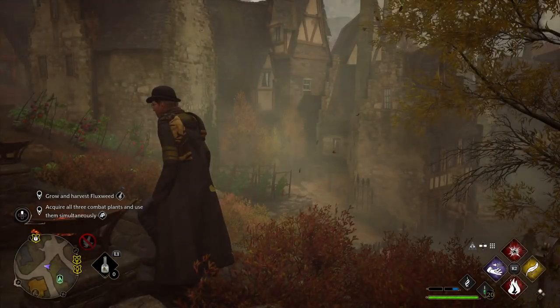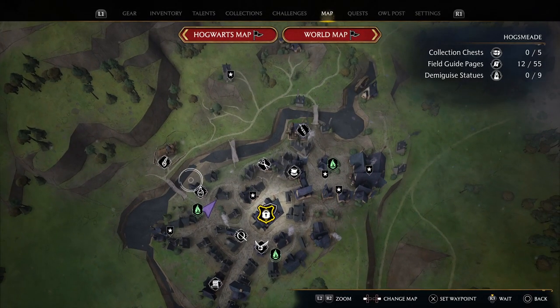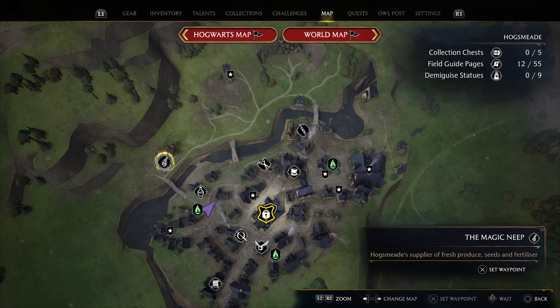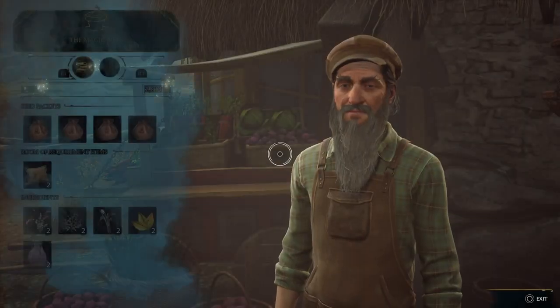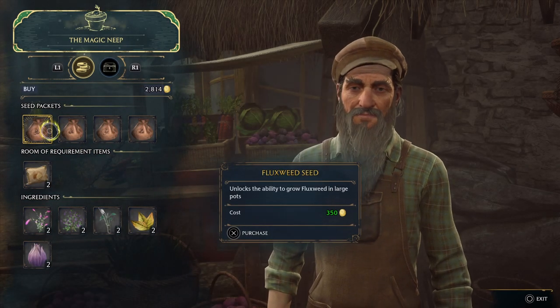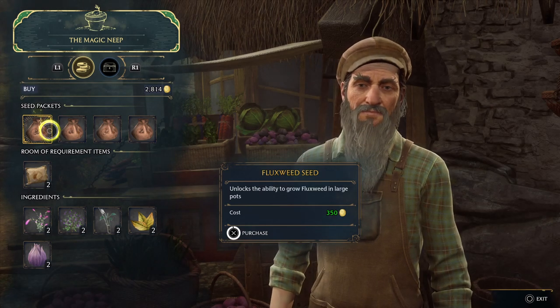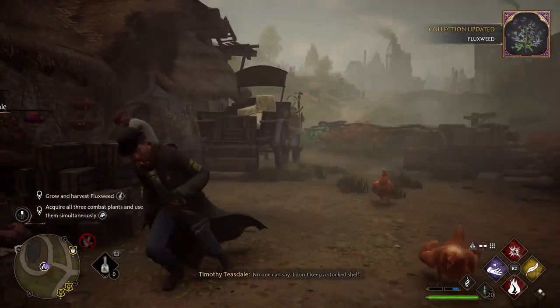What we need to do is head over to two destinations. The first destination we're going to go to the Magic Neap. Let's head over there. We need to buy a bag of fluxweed — there we go.